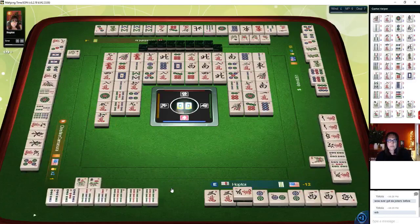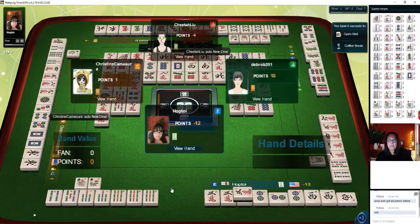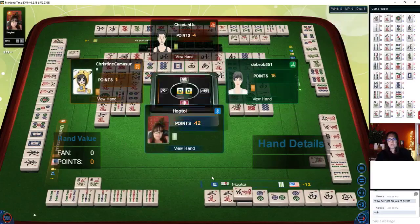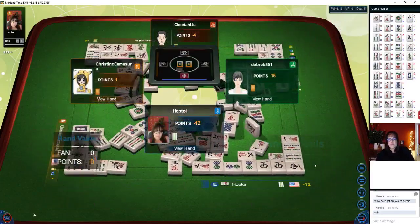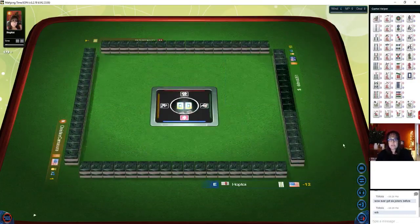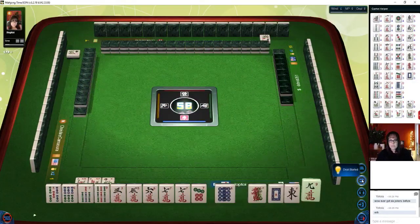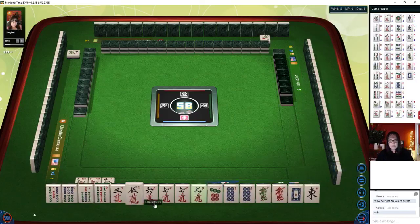Eight bamboos — you never know what you're going to get. There's a concealed pong. Eight dots. Four bamboos. Nine dots. Seven dots. Nine crack is out. Nine characters — we still need another pair. Pong. We'll get rid of seven crack. Seven characters — now the white dragon probably can go. North and south are not out. They got a Mahjong — six fawn. They have no flowers, two concealed pungs, and they won and self-picked. We're still in last place.